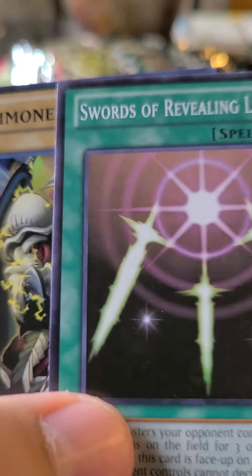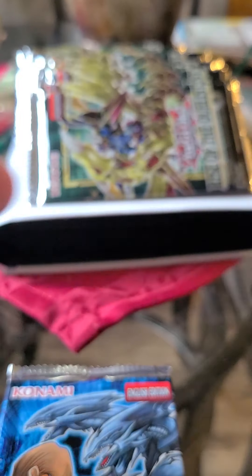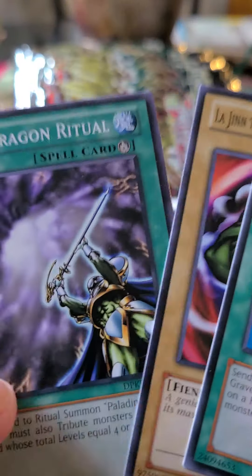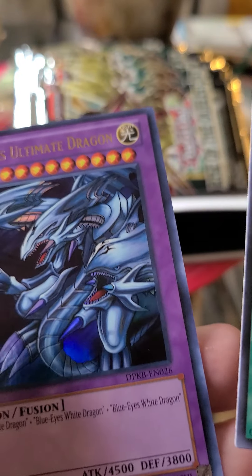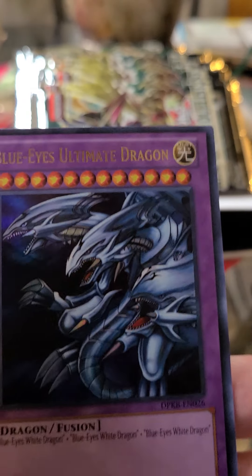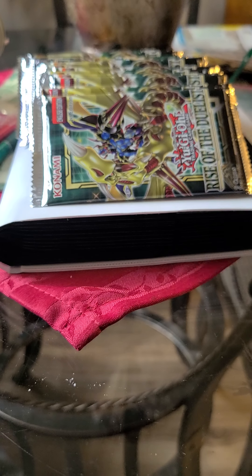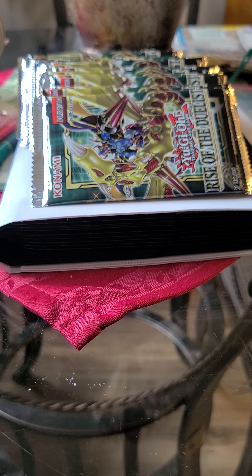Can Kaiba do better with an ultimate rare? From the second Kaiba pack: Polymerization, Legion of White Dragon — wow, you guys seeing this — Blue-Eyes Ultimate Dragon, and Cost Down. I'm going to have to check that out later, but that's pretty impressive — a Blue-Eyes Ultimate Dragon in that pack!